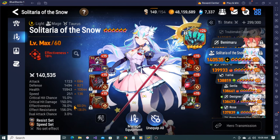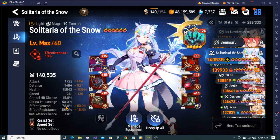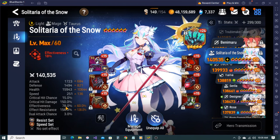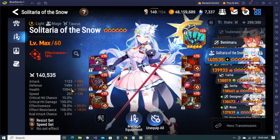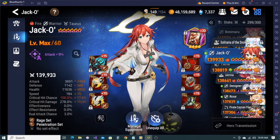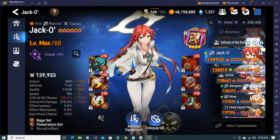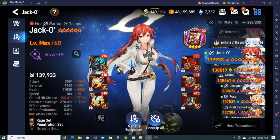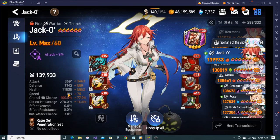I'm not going to be stunning soul weavers or anything like that anyway so I don't really care, and not the best bulk but pretty decent. Jacko - I just have her built because she worked well with rage set. Rage pen with a little bit of bulk in it, not the fastest speed though.